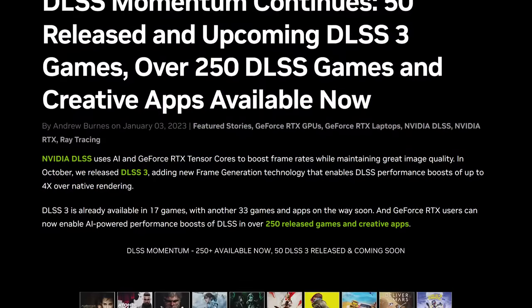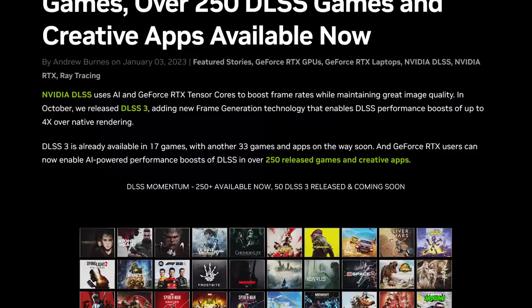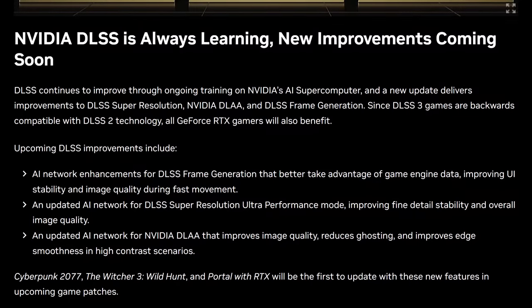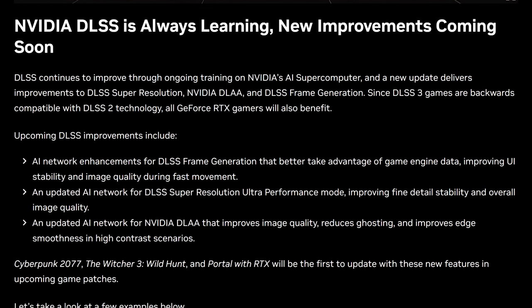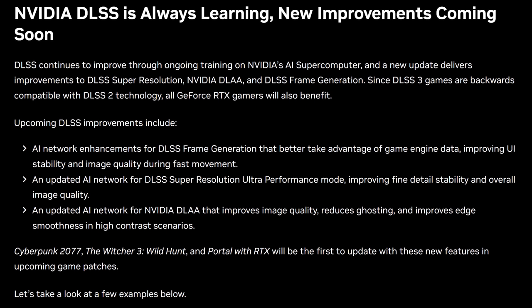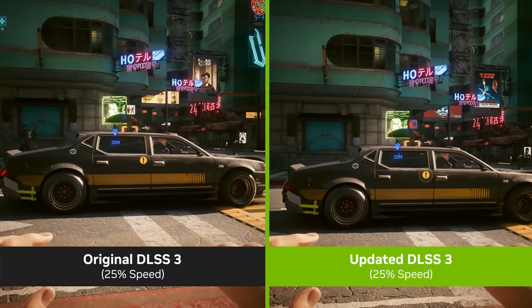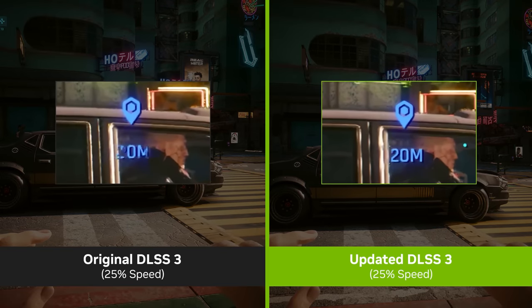Since then, NVIDIA has been working hard on frame generation technology, announcing improvements back at CES in January. Crucially, NVIDIA claims that network enhancements better take advantage of game engine data, improving UI stability and image quality during fast movement, with an example presented in Cyberpunk 2077. Since this announcement, DLSS 3 was officially added to Cyberpunk and many other games, including launch day inclusions in major titles such as Hogwarts Legacy.